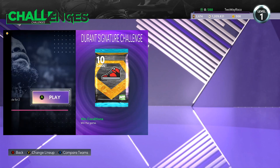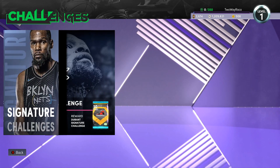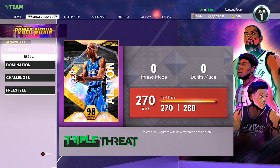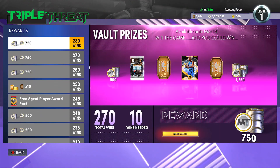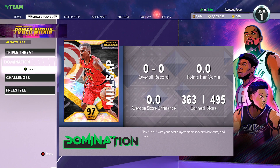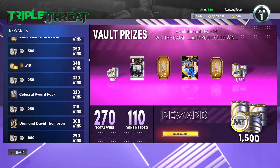Looking at the Signature Challenge, it looks like there's a KD diamond shoe and more available for two weeks, so I don't know exactly what's going to come out of that — maybe a Hall of Fame badge as we've seen before. There is a Signature Challenge there. For Triple Threat Offline, Morris Peterson is solid, but outside of that I'm not really super high on anything.